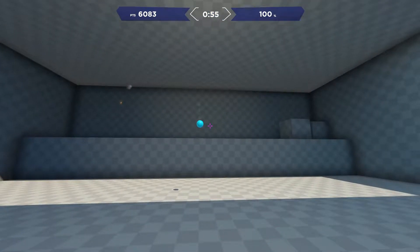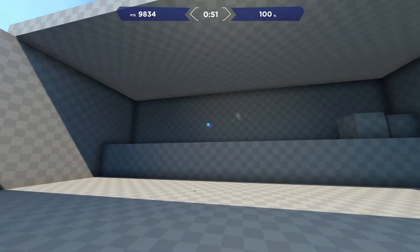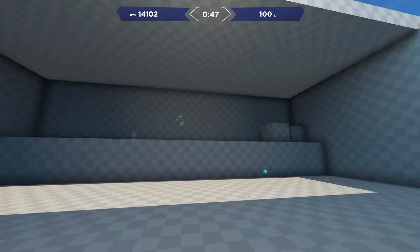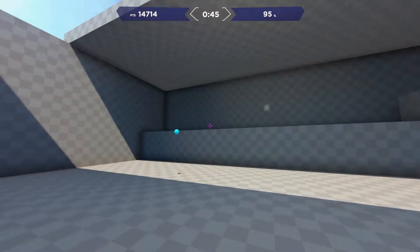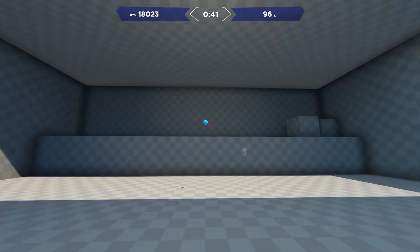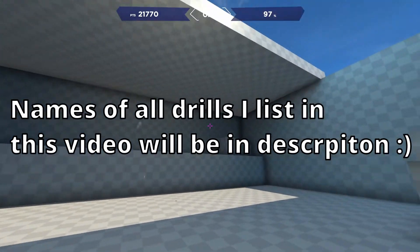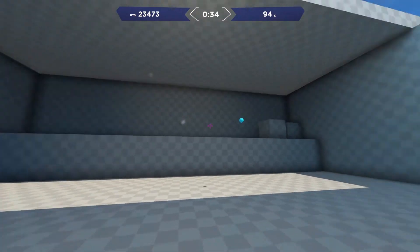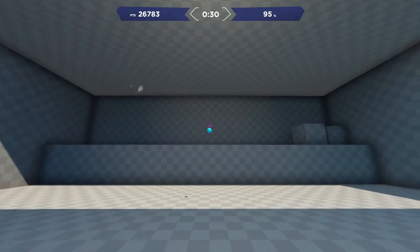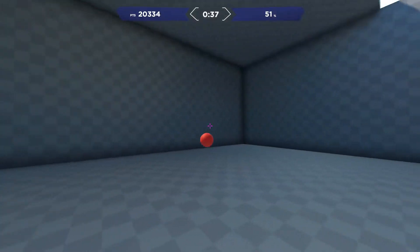The first drill is called Spider Shot. There's one ball, and once you shoot it, another ball appears — you just keep hitting it. It's similar to tile frenzy but with only one tile. It works on flicks and mouse control, which is really helpful when aiming with your SMG or AR. Practice it slowly to get really consistent hits on the balls.